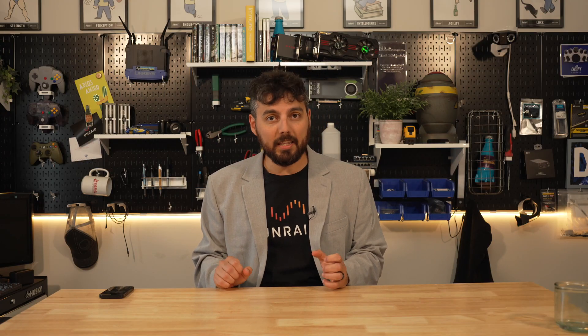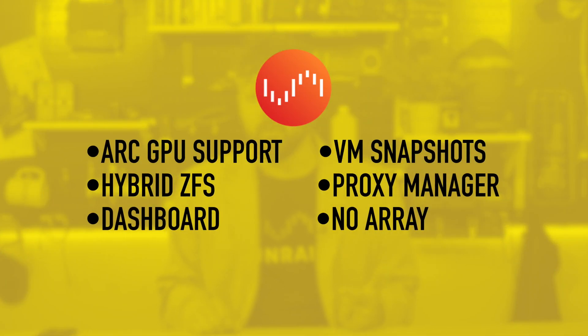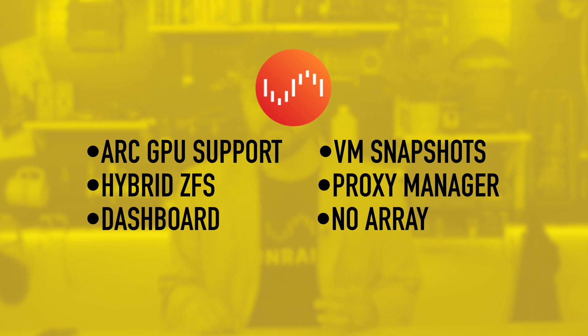Everyone is excited for the release of Unraid 7, and more so the Unraid team themselves, as they're bringing us lots of new features that everyone has been begging for. We've talked about it extensively when we covered Unraid 6.13 Beta 1 and Beta 2 releases, and you've seen it in the newsletters and on the forums. Some of the features to be excited for include Intel Arc GPU support, a new proxy manager, new dashboard, VM snapshots, as well as hybrid ZFS pools — and that's just to name a few.